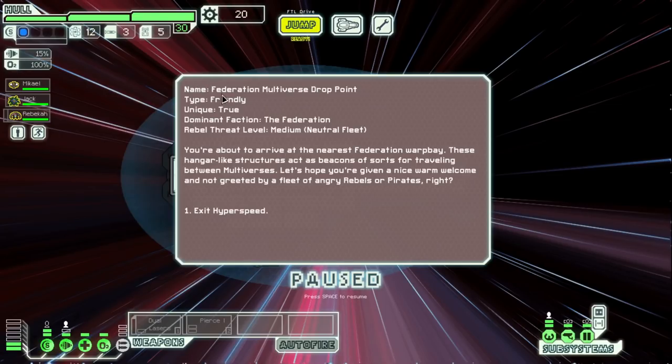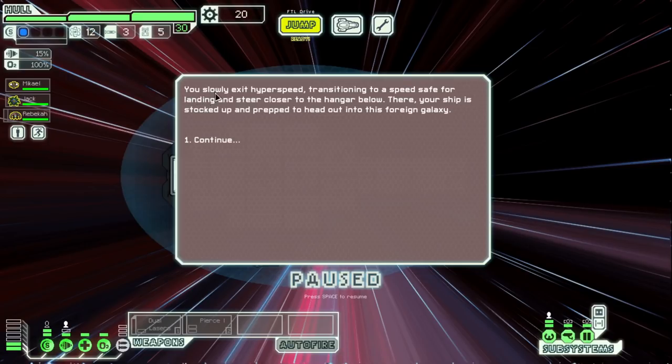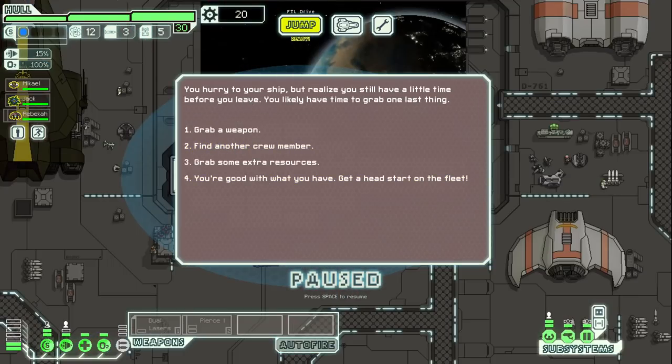Okay, so this is the sector we're in — Federation Multiverse Drop Point, type friendly, unique true. Dominant faction is the federation, rebel threat level medium, neutral fleet. You're about to arrive at the nearest federation warp bay. These hangar-like structures act as beacons for traveling between multiverses. You slowly exit hyperspeed and steer closer to the hangar below. This is badass! You hurry to your ship but realize you still have a little time. So we can grab a weapon, a crew, some resources, or just nothing. We'll probably grab something.